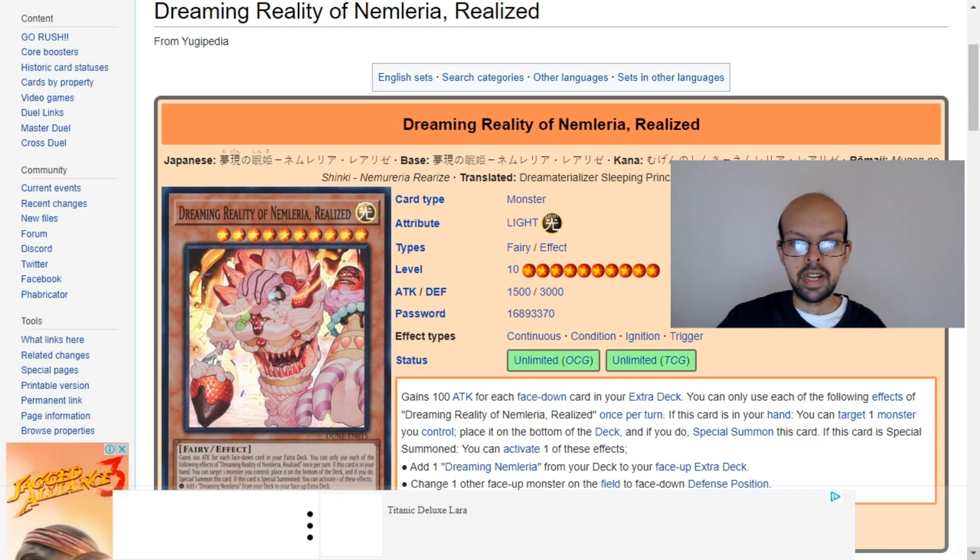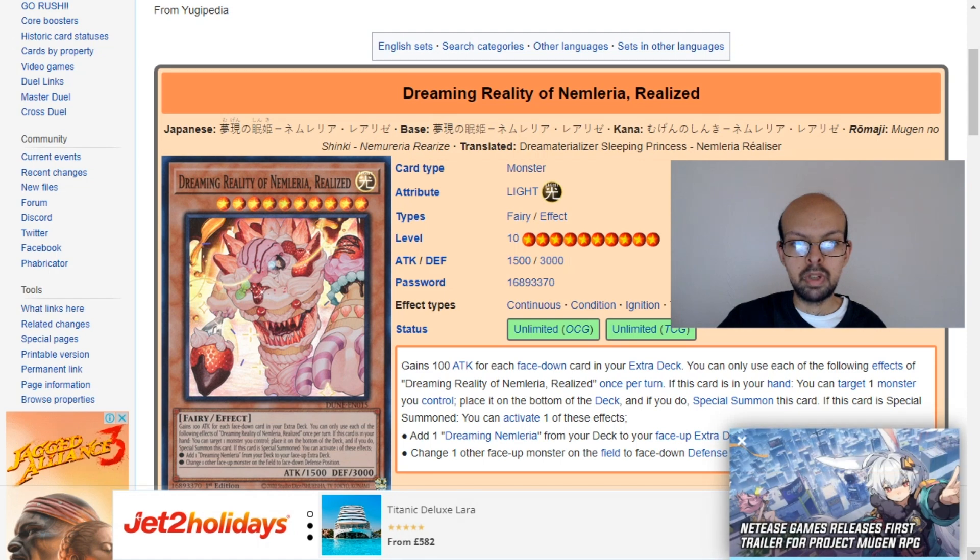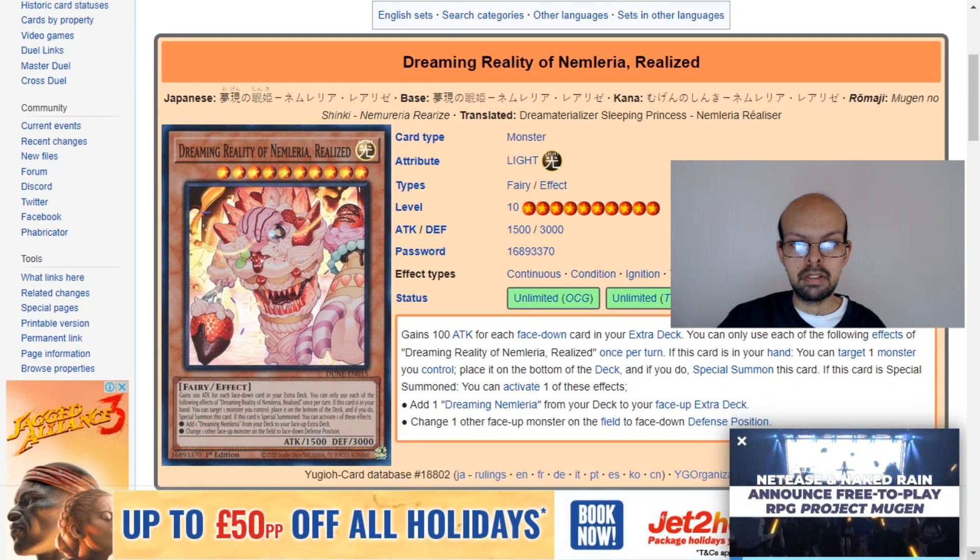If this card is in your hand, you can target one monster you control, place it on the bottom of the deck, and if you do, special summon this card. If this card is special summoned, you can activate one of these effects: either add one Dreaming Nembleria from your deck to your phase-up extra deck, or change one other face-up monster on the field to face-down defense position.